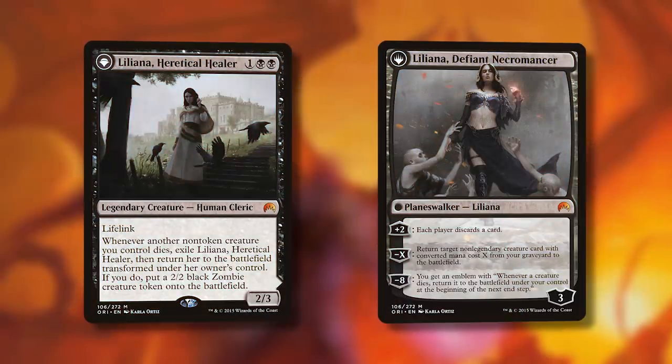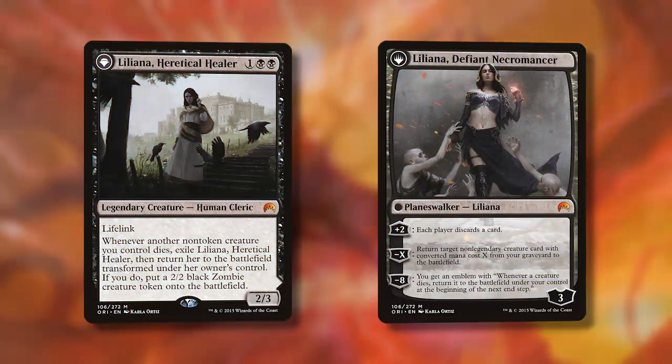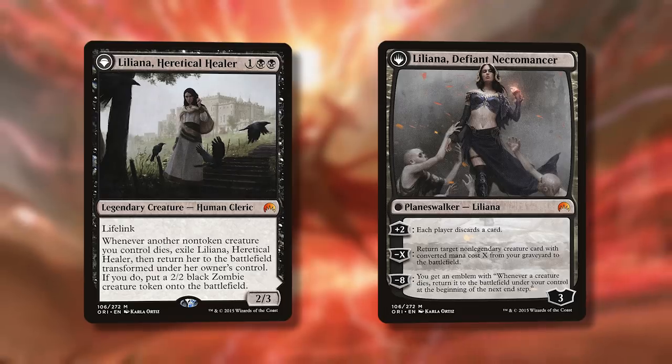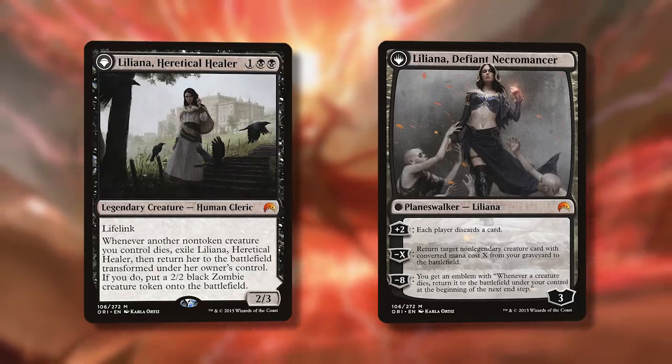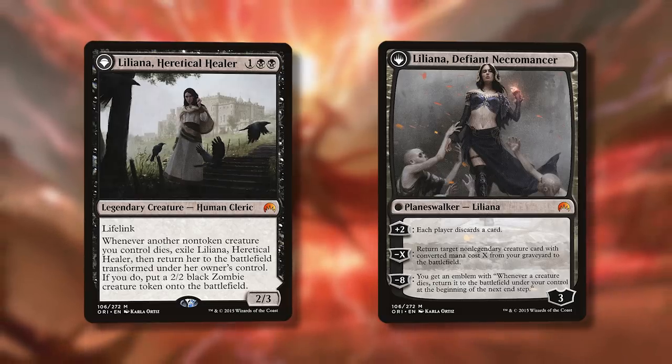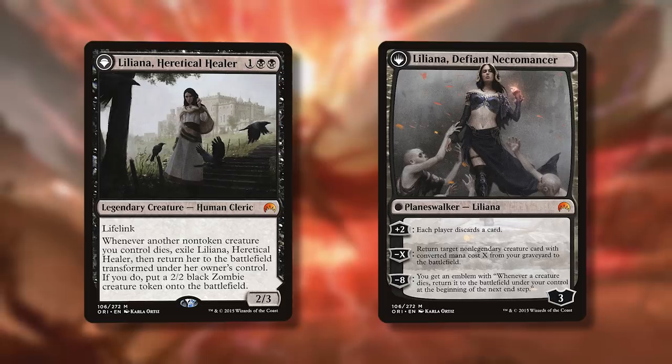The first category of cards in the deck is 'get stuff in my graveyard.' There are a bunch of effects whose goal is just to fill the bin with creatures so that Izoni makes as many insect tokens as possible. We have both Lilianas listed. So I'll specify — Liliana Heretical Healer, the flip planeswalker from Magic Origins. She takes a little bit of work, but there are sack outlets — the commander is the sack outlet and there are a couple others to help get her going.